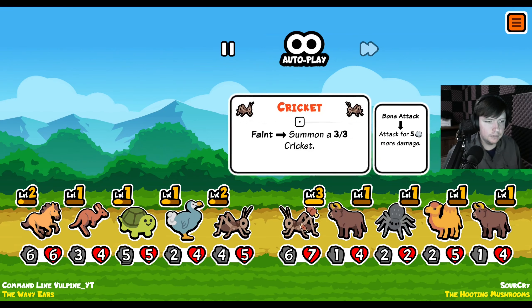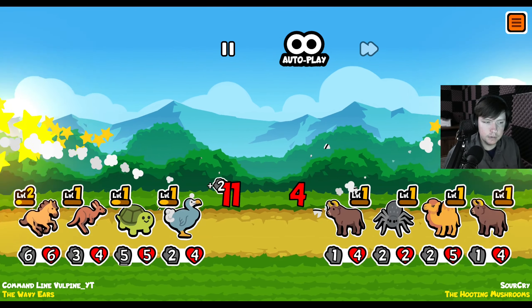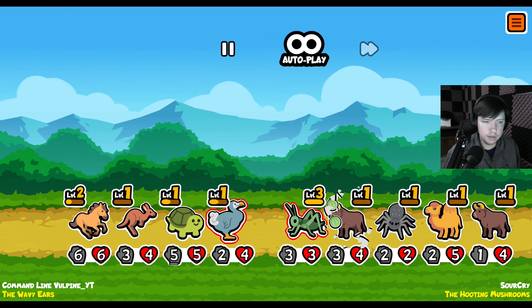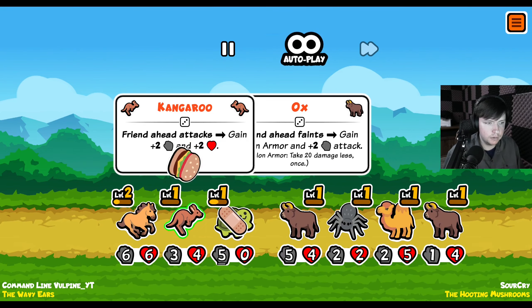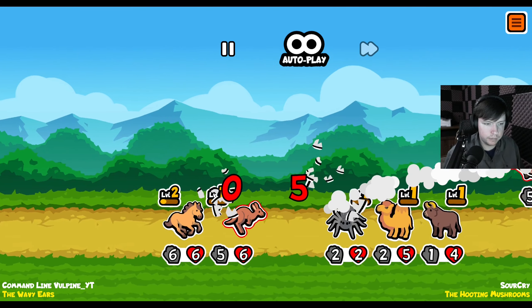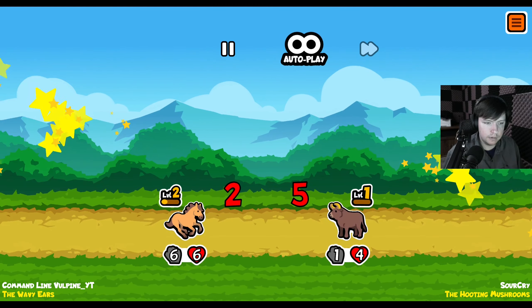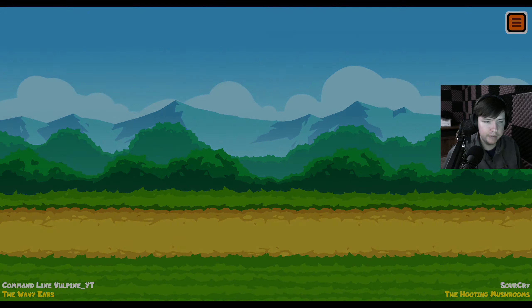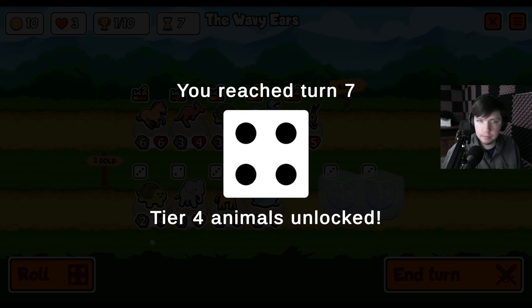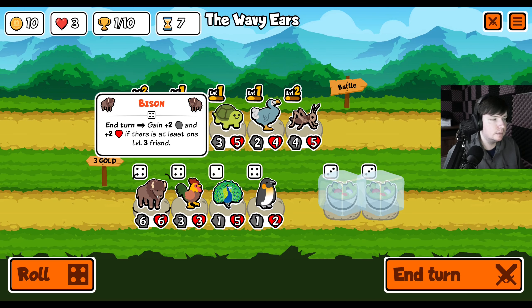Combat music. Alright — 'The Sour Cries Hooting Mushrooms.' Really unfortunate — I had enough health to get through both my crickets and get a level three cricket. Everyone's using the same strategies. Got melon armor — guess what, I've got melon armor too. Oh, you have death touch? No, you just summon — get dusted! Get dusted! We were going to win and then he had melon armor. We're very good at drawing.